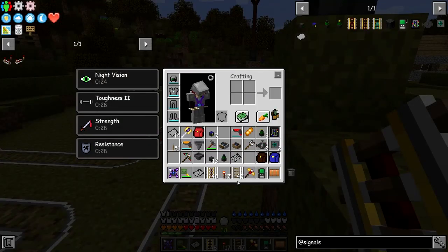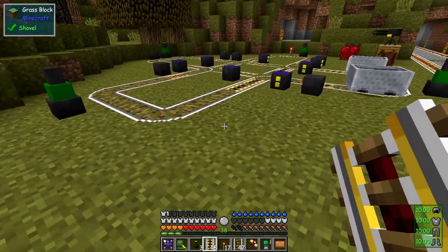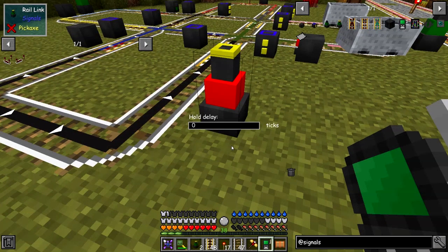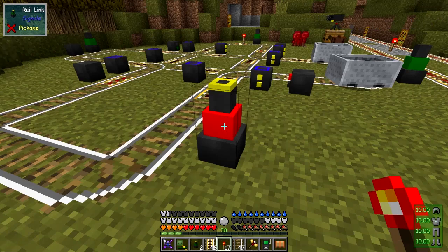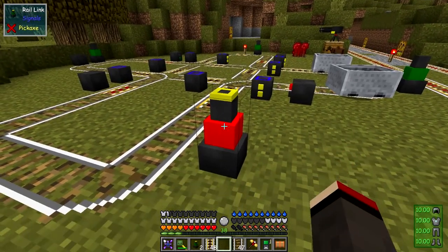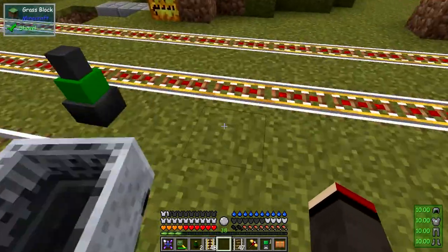I'm not sure about the link rails either. Let's put one down here and see what it does — it's red with a yellow top and has a delay interface, but nothing else I can see. I don't know what those do. I think I know what most of the other pieces are doing. What we can do now is replace these carts.